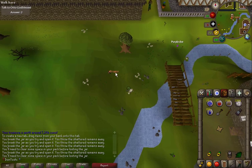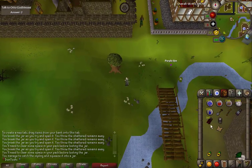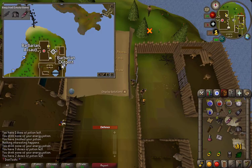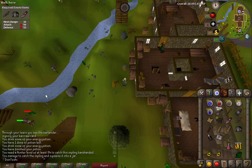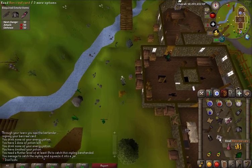I'm going to do my clue and there's another dragon impling. So I got a step where I have to enter the Barbarian Agility Arena, but I need to do the bar crawl before I can enter, so I'll get that done quick. I also got a ninja impling while going for the bar crawl.